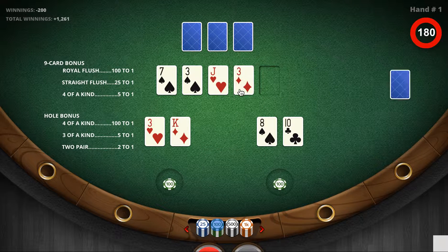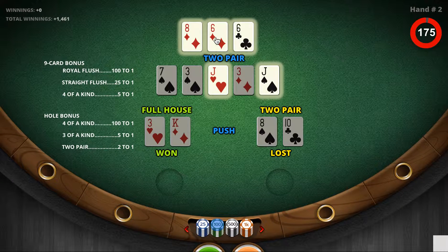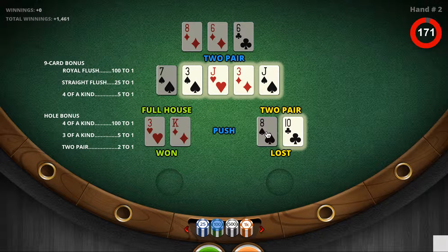Two community cards are then dealt out, and in this case a full house — jacks full of threes — beats two pair, sixes and jacks with an eight kicker, which beats jacks and threes with a ten kicker.